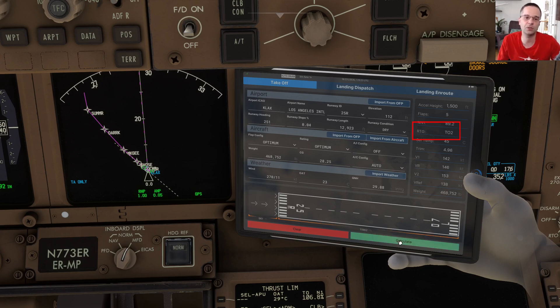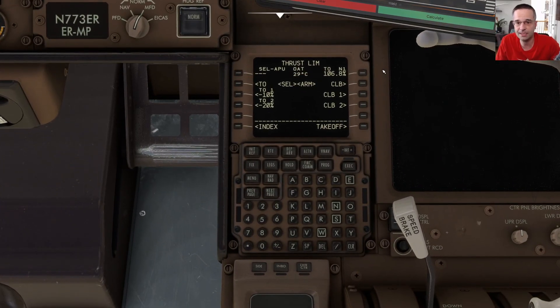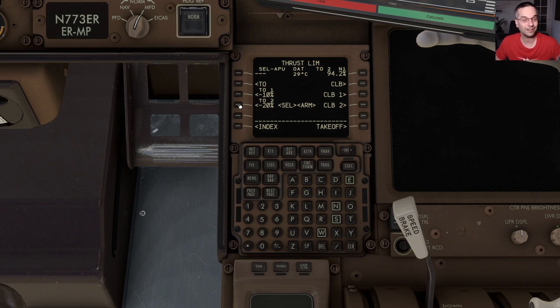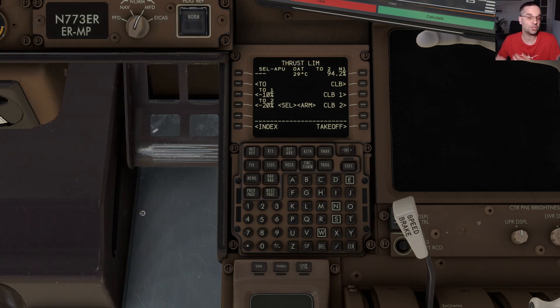Pressing calculate shows that we need to use Takeoff 2 for takeoff. Back on the thrust limit page we can see it's on the takeoff setting with a maximum engine output of 106.8%, but once I pick the Takeoff 2 setting it drops down to 94%, meaning that'll now be the maximum output of our engines on takeoff. On top of the derate, the performance calculator also calculated an assumed temperature that we can enter in the SEL field in the top left, which would reduce engine output even further by making the engines think it's hotter outside — since warmer temperatures result in less engine power. Of course, reducing engine output in a simulator isn't absolutely necessary since we're not paying for maintenance or wear and tear, and if you leave full takeoff power with no derate you'll be able to take off like an absolute rocket.